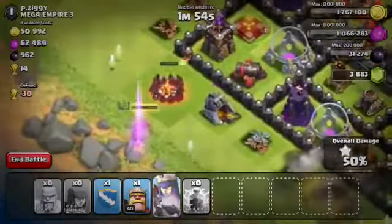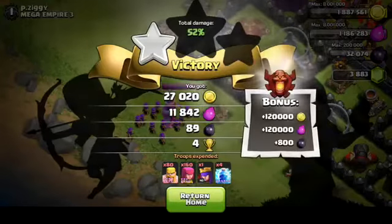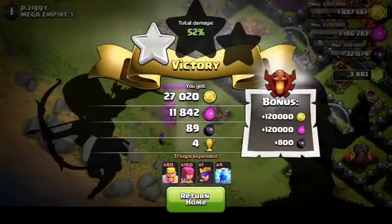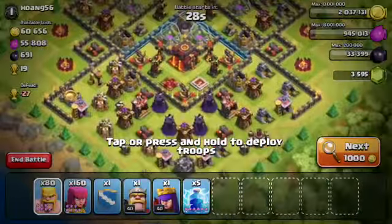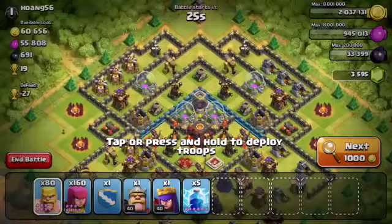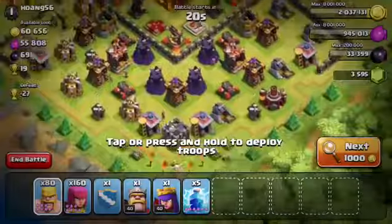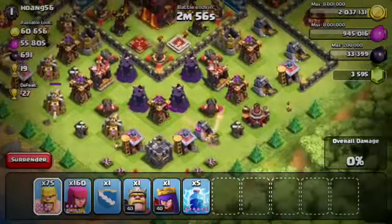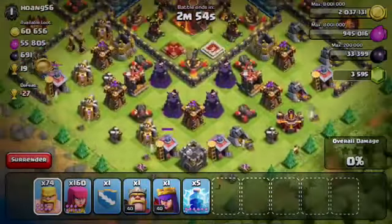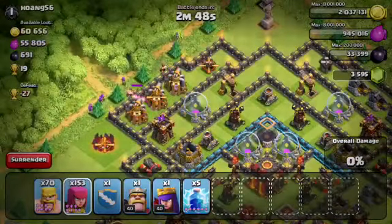For this final base, this one is obviously a Southern Teaser, and it bodes pretty well for the type of strategy we're using. I dropped a couple of Barbarians in the beginning — those were actually just to check for giant bombs inside the base. Seeing as I didn't see any of those, I'm going to start on the top and then work my way down to the bottom. There are a couple Mortars up here but I'd rather save my Lightning Spells, since those take a lot longer to retrain than Barbarians and Archers. Since this one is so open, I'm going to go ahead and drop my Clan Castle, King, and Queen all at the same time.